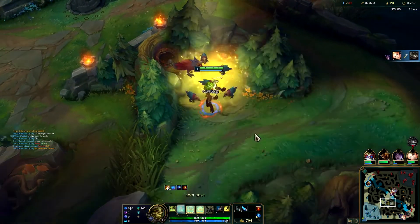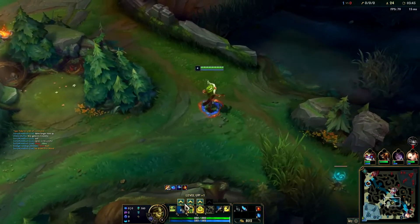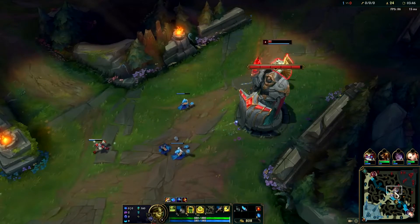Full health, full mana, and now we'll run out to grab scuttle. Center's looking gankable down there. We want to max our E next.